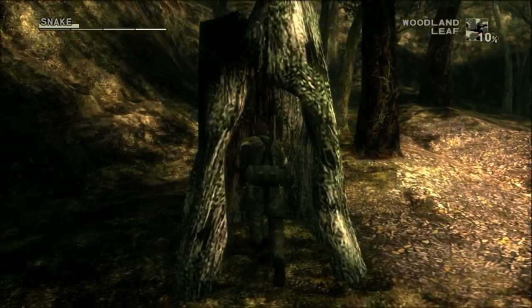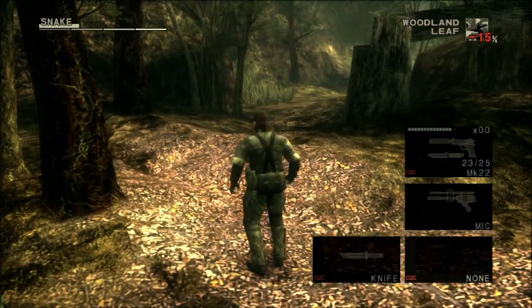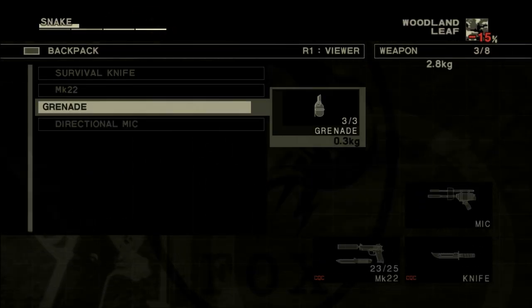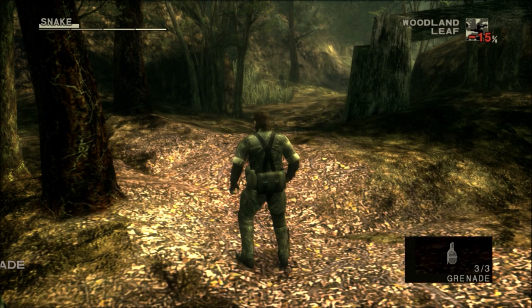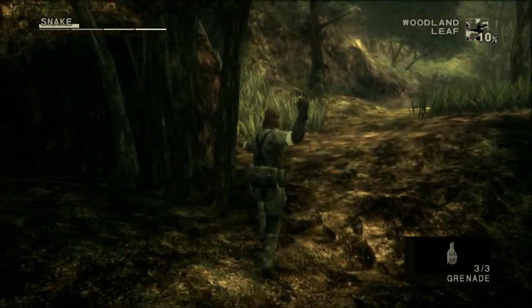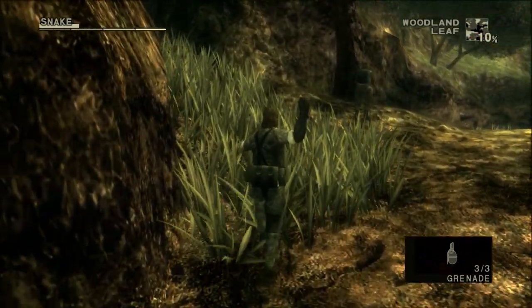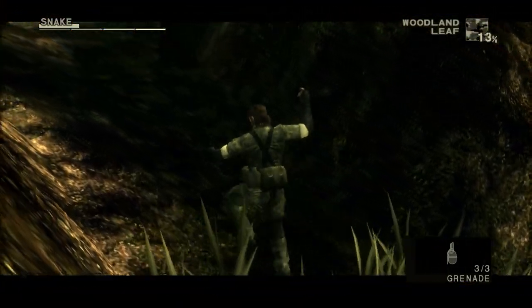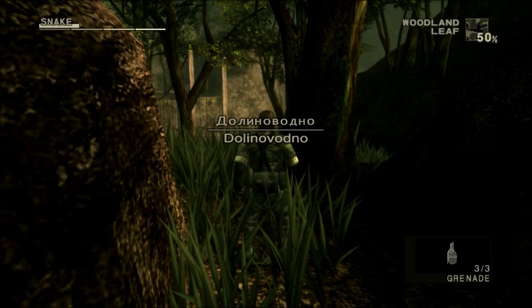Over here I pick up a grenade — not to use it as a weapon, but to use it for a well-known trick. When you are holding an armed grenade, you don't make any sound when you move. Well, technically you do make sound because you can literally hear it, but it's a glitch where guards cannot hear your footsteps. This is very helpful to quickly move from A to B without having to worry about alerting a nearby enemy through sound. In fact, you can even run up behind an enemy like this and they won't hear you.